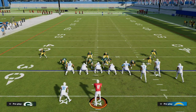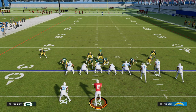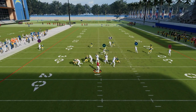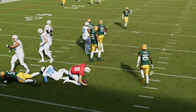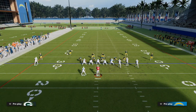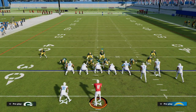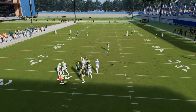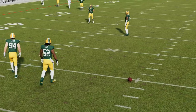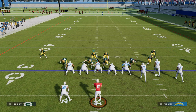Our base blitz here is all we have to do is blitz our linebackers and then crash our defensive line down. I'm going to user the guy in the three-rack hook — it's a real simple blitz. The pressure is always really good in Nickel Over. In the ebook, we show you a little bit more that you can do with these blitzes. Just blitz the linebackers and typically they come in — you can see the guy comes off the edge.